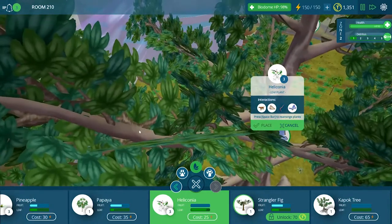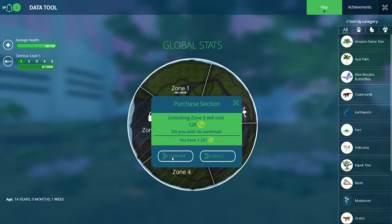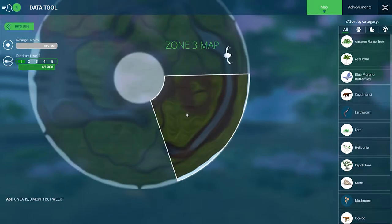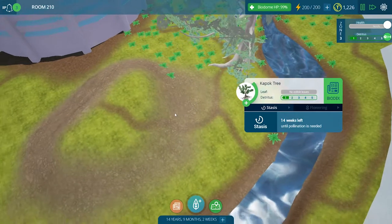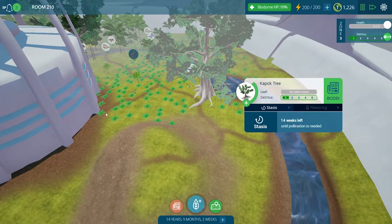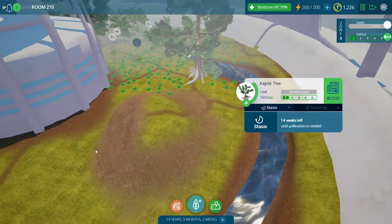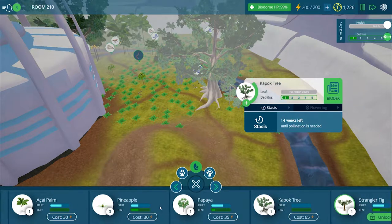We're going to unlock another area in our biodome because we have a lot of points — let's confirm that for 125 points. Now we have three areas to work with, with a little hill in the middle. What do we need to put on the edge here so that our plant population can grow over to this new area? If you guessed pollinators, you are correct. Let's put some pollinators over here.